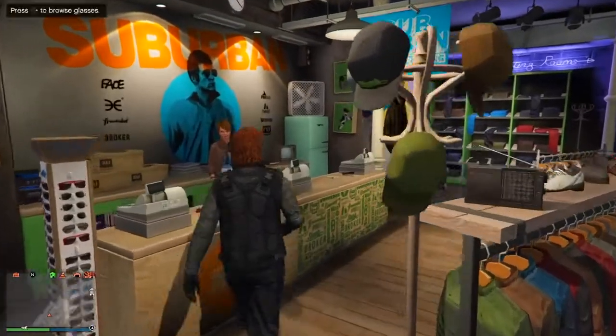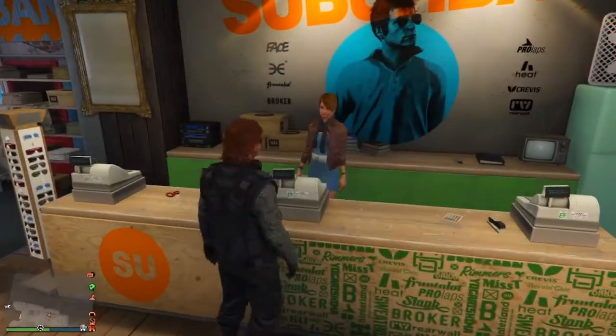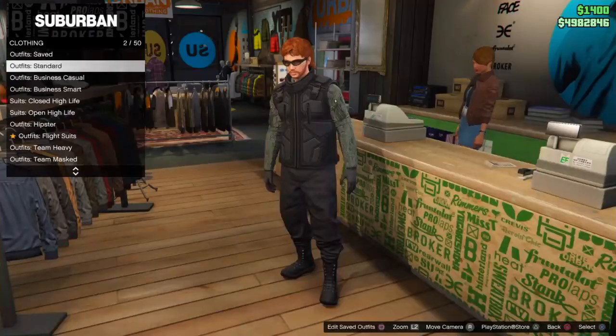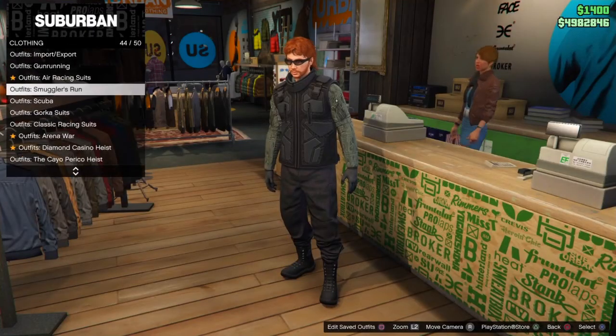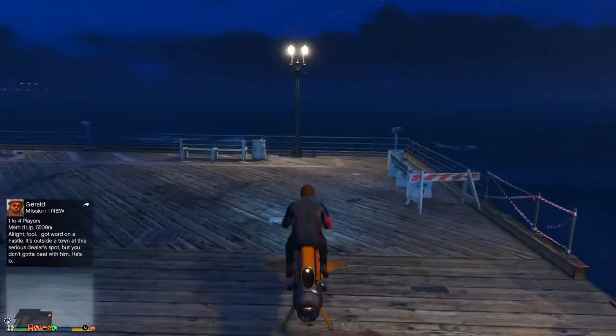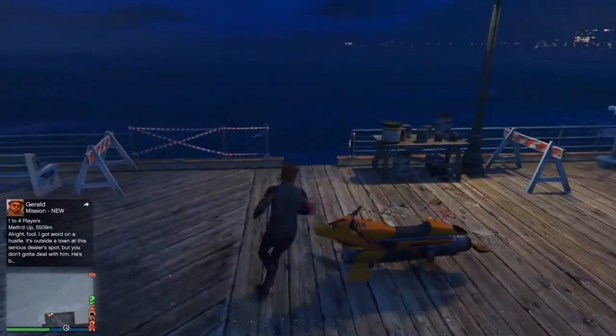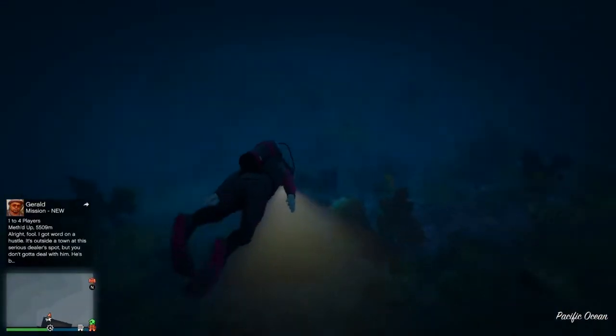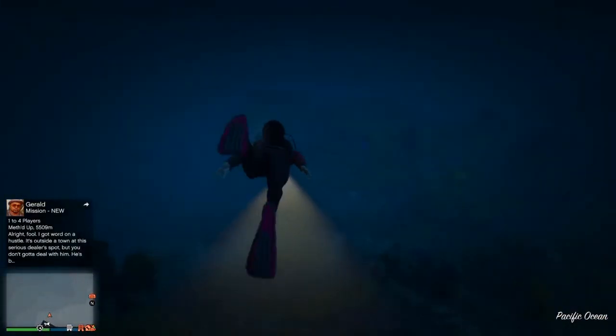For the next stat, I'm going to show you guys how to max out your lung capacity. You guys want to make your way over to any clothing store, walk up to the counter, go down to the scuba suit section and purchase any scuba suit. Once you guys have purchased that scuba suit, make your way over to any water where you can go underwater and just swim around underwater with the scuba suit on, and eventually you guys will max out your lung capacity.